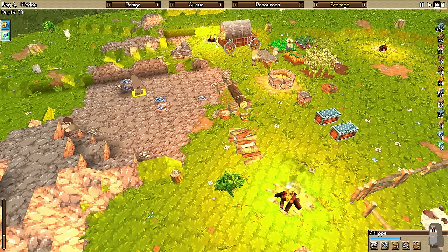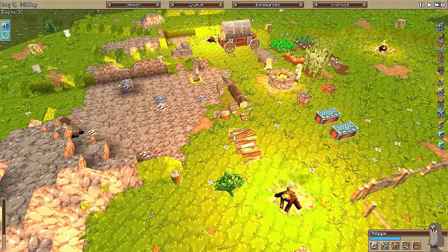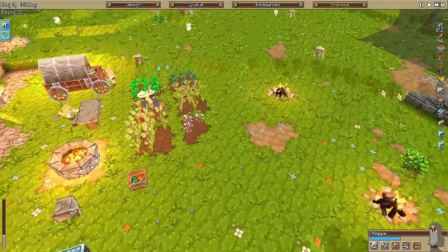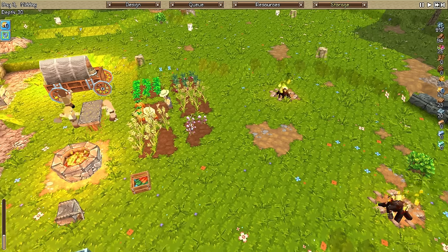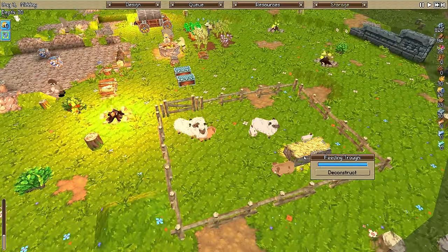Maybe I should switch them to something else - sometimes that helps. Now go back to herder. I don't know what shears are for - I'm sure you guys will let me know in the comments. We've got some flax. I think flax is going to give us some kind of twine, hopefully. That feeding trough seems pretty fine.